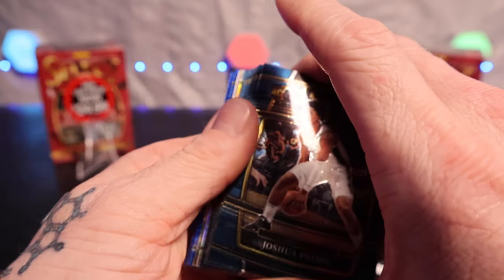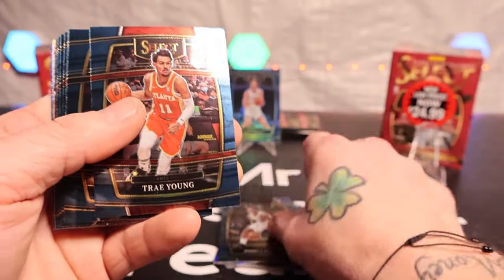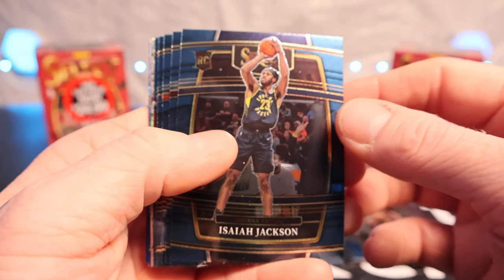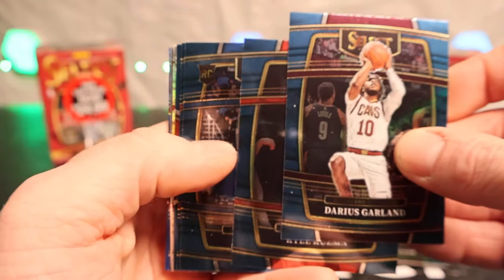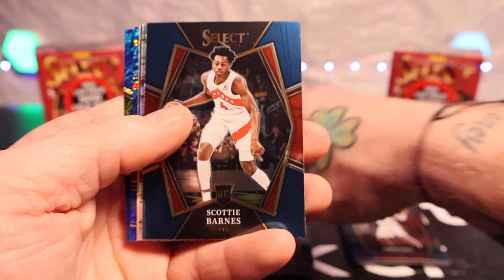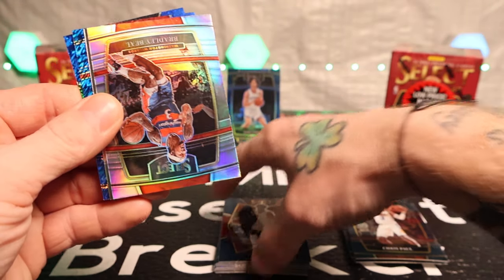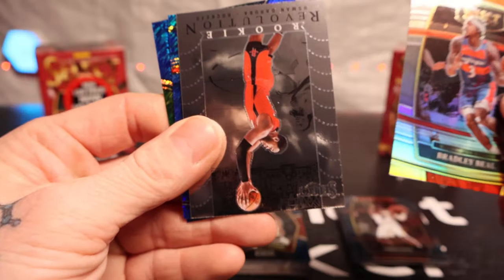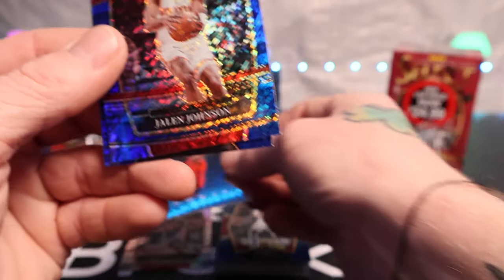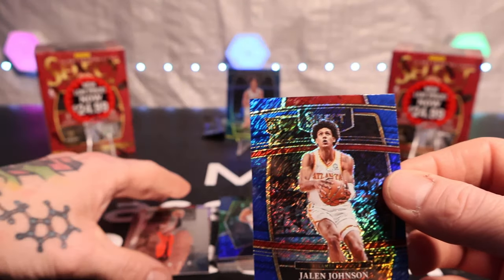There's something about the Select product that I do like. Second hanger pack - got Joshua Primo, Trey Young, Donovan Mitchell, Keon Johnson, Isaiah Jackson, Darius Garland, Kuzma, Jenna Suggs, Chris Paul, Scotty Barnes on the field level. We got our silver - Bradley Beal on the premier level. We have Garuba on the rookie revolutions, Jaylen Johnson on the shimmer rookie, and then Jason Tatum on the back. That's a nice one there too.